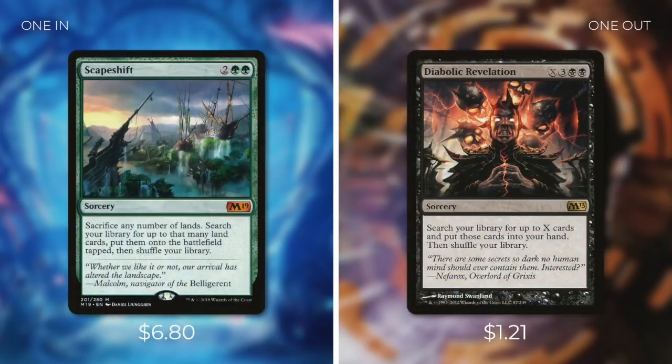Then we're going to be adding in Scapeshift, which is a sorcery that says: sacrifice any number of lands, search your library for up to that many land cards, put them onto the battlefield tapped, then shuffle your library. To put Scapeshift in, we're going to be taking out Diabolic Revelation, which says: search your library for up to X cards and put those cards into your hand, then shuffle your library. For this deck's purposes, Scapeshift is basically a cheaper version of Diabolic Revelation that does its job even better. The land cards that Diabolic Revelation gets are going to be stuck in our hand unless we've got other ways to get them into play, and we'd need a ton of mana to make it all happen. Scapeshift, on the other hand, only costs four mana, and if we have enough lands in play, we can nearly win on the spot.